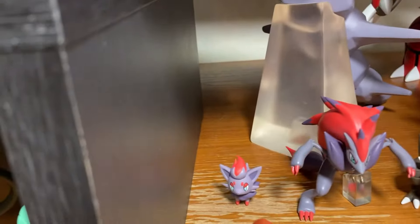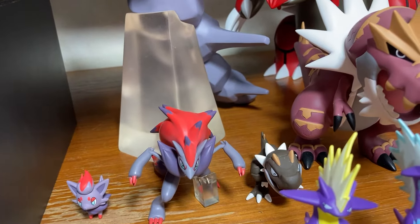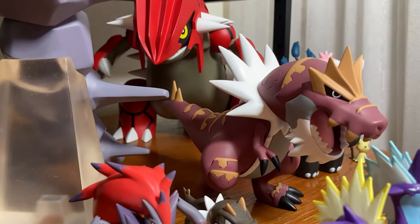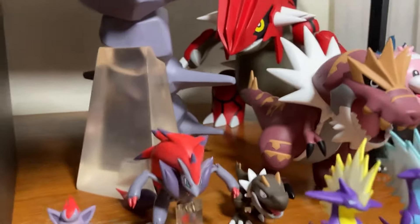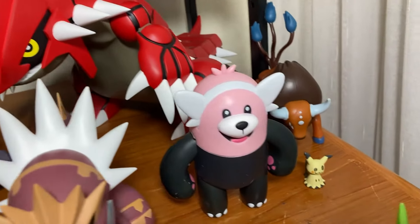Then we have Morpeko and the Hangry Morpeko, followed by Zorua and Zoroark, Tyrunt and Tyrantrum. One of my favorite world scale figures is Tyrantrum — it is very very well done, huge figure — followed by Bewear.